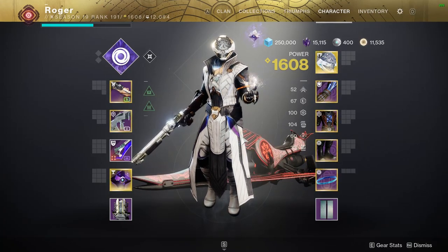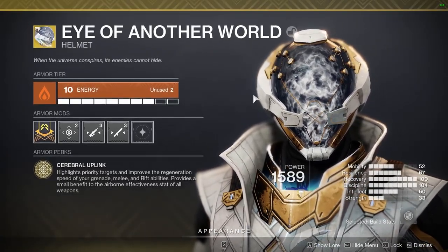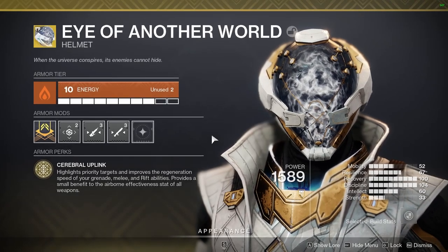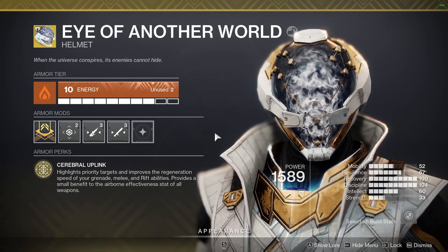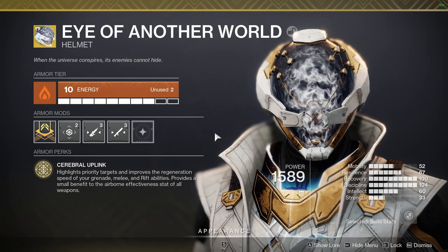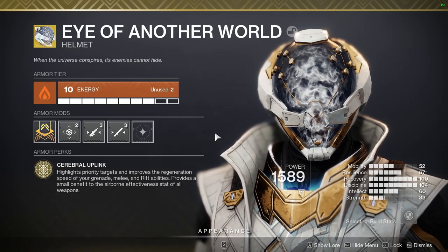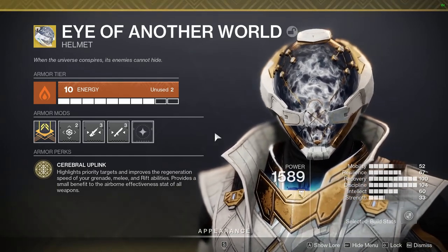So let's break down how we're going to be getting nades so quickly. First of all, I do have 100 Discipline. Following up with that, I have Eye of Another World — it has Cerebral Uplink. It highlights priority targets and improves the regeneration speed of your Grenade, Melee, and Rift abilities. It also provides a plus 15 to your Airborne Effectiveness stat, and on top of that is a 50% boost to your base regeneration of all your abilities.